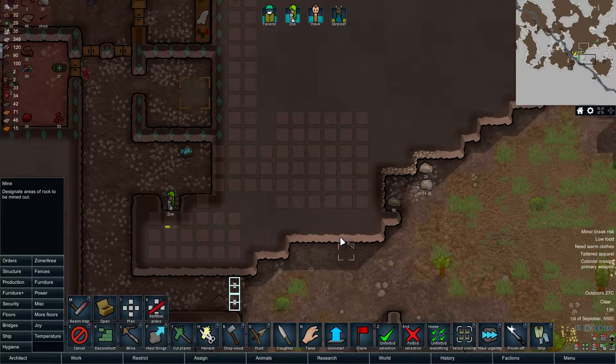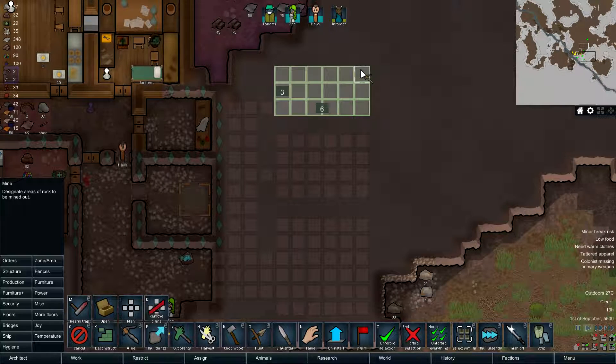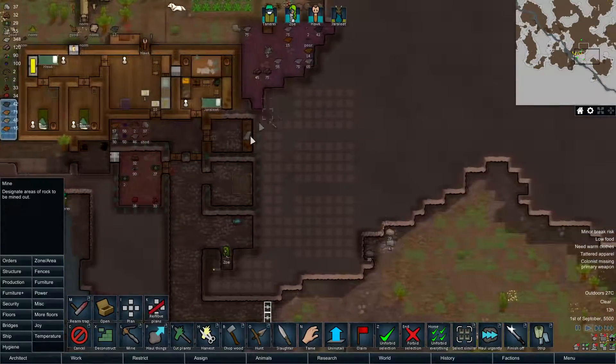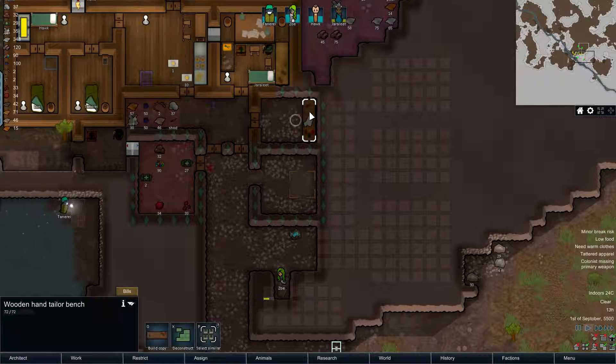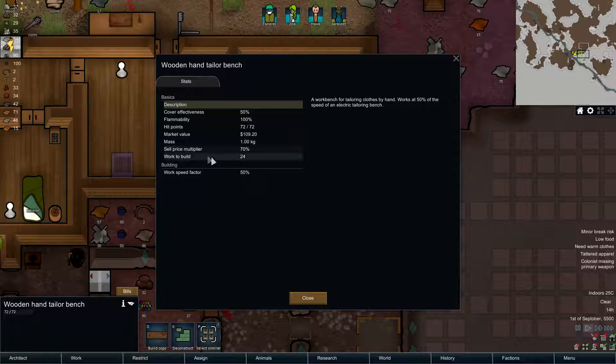There should be at least two bedrooms here, just like so. Yep, that's perfect — that's gonna expand our little home base here. This room could also be considered a bedroom if we decide on removing the tailoring bench once we're done with it. Is this actually pretty?